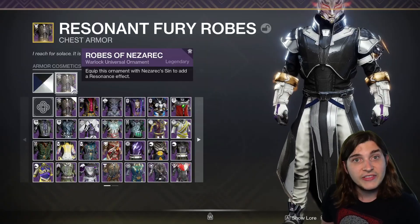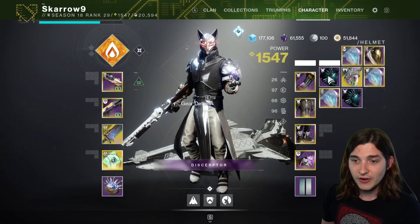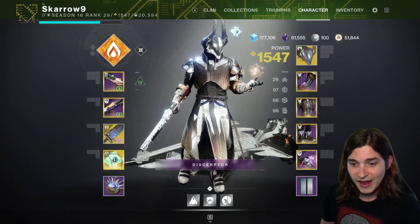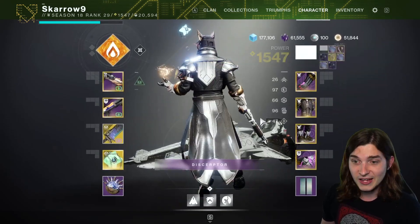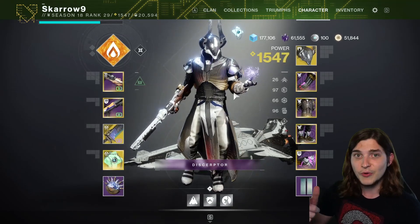And then on Warlock, you have the Robes of Nezorak. As you can guess, that goes with the Nezeriac Sin Helmet. When you throw that on, your chest piece gets all sorts of black armory-style concentric circle, line, wavy designs — which is pretty cool. I think the Warlock's definitely got the coolest one this time around. It was Titans last season, but they're all three pretty cool. Let me know what you think down below.